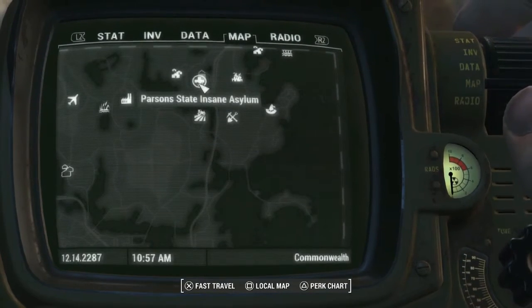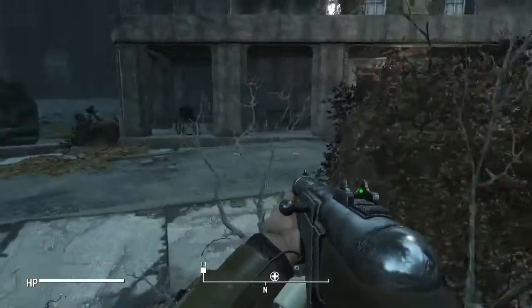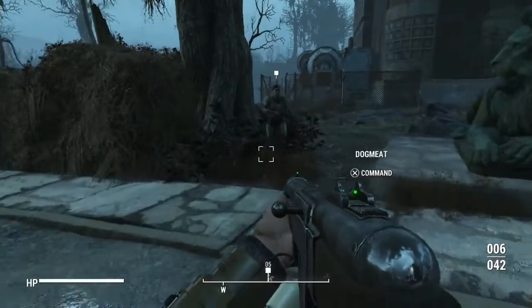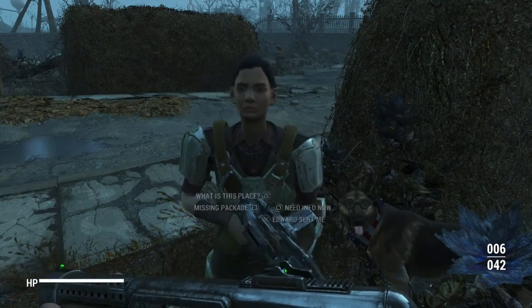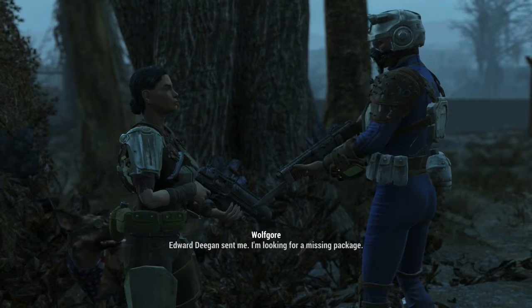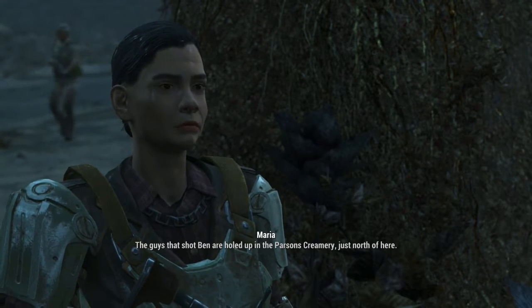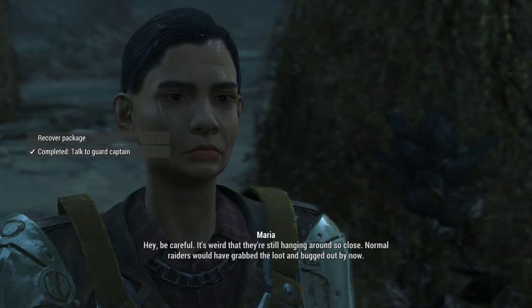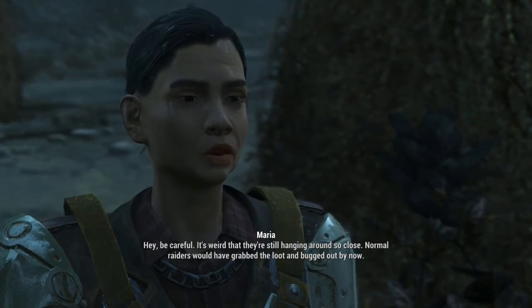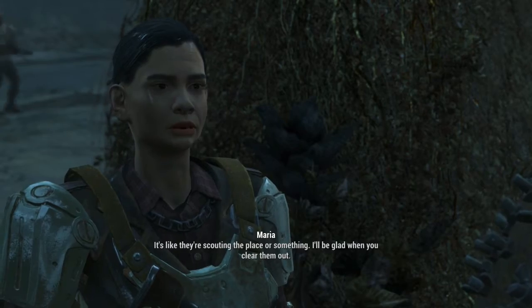We've got Parsons State Insane Asylum up here in the northwestern corner of the map, so let's head up there. We arrive and meet Maria outside. She tells us this place is off limits — but when we mention Edward Deegan sent us, she says we're the new guy. She confirms: the guys that shot Ben are holed up in the Parsons Creamery, just north of here. She warns it's weird they're still hanging around so close — normal raiders would have grabbed the loot and bugged out by now. It's like they're scouting the place.